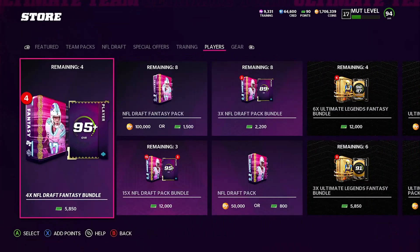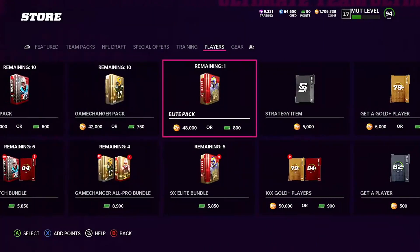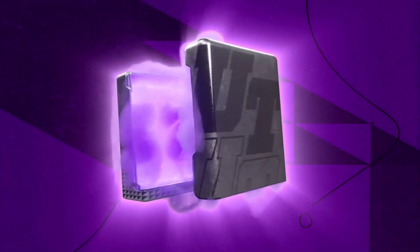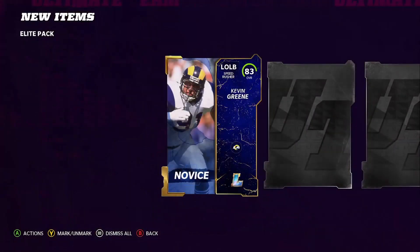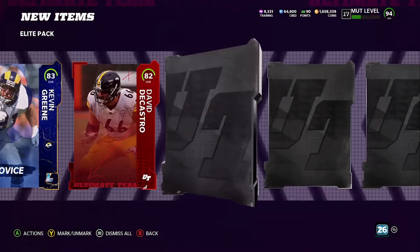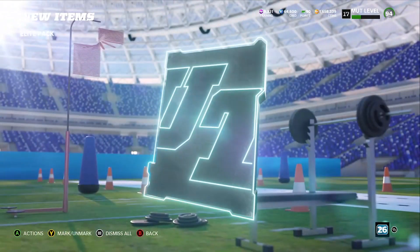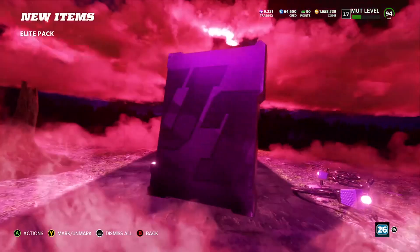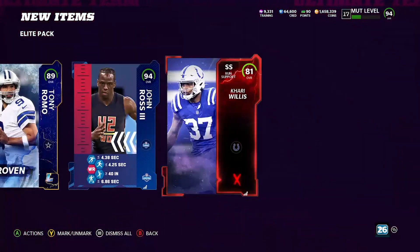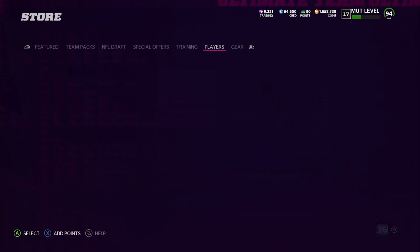We'll open up one more — we got one more elite pack left, let's go ahead and open it up and see if we can clutch it out. We get a legend, 83 Kevin Green, elite 82, 75, 89 Romo. Ooh, we got a big one — 94 John Ross! All right, 94 John Ross and 89 Romo. Let's go!